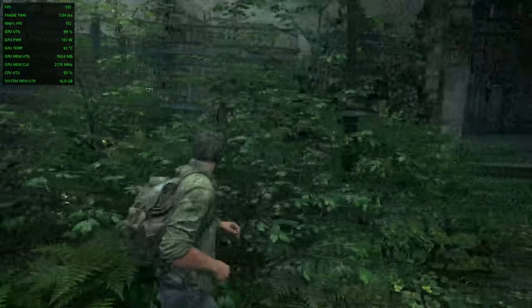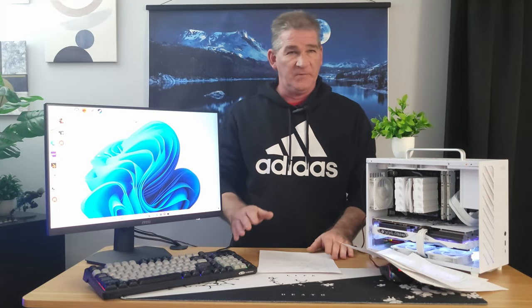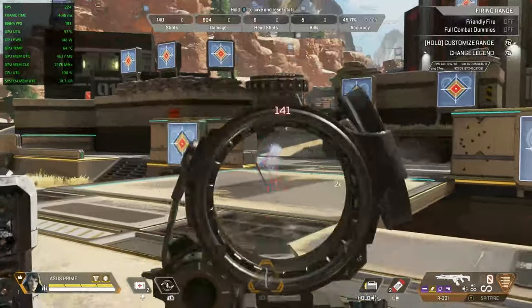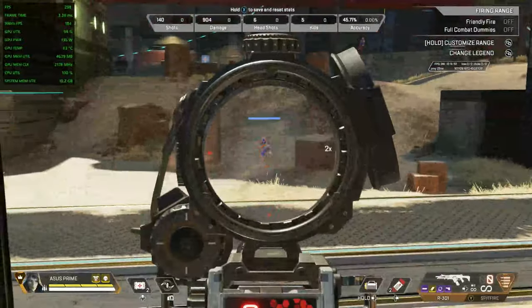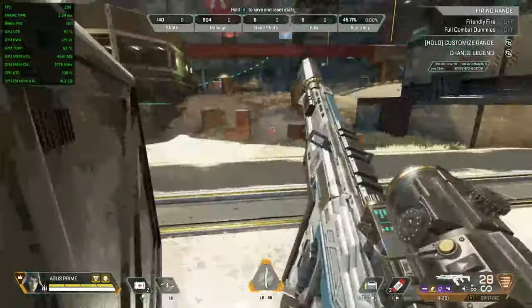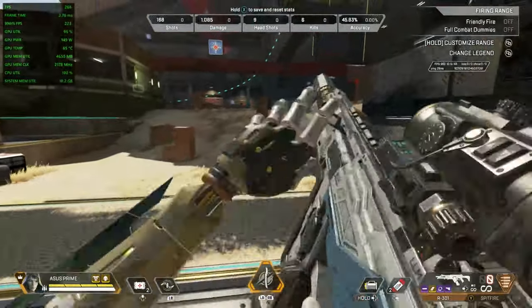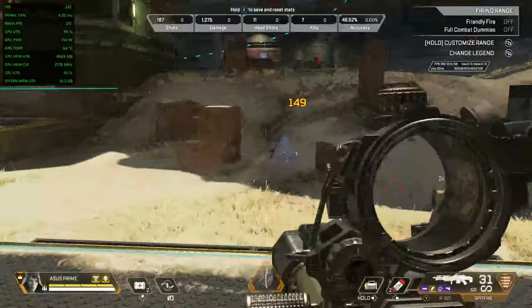Last up, Apex Legends on what I call performance settings — everything set to low. We're averaging well over 250 FPS, at times hitting the cap of 299. Total competitive shooter excellence here. My monitor is only 180Hz, so I'd lock it in at 180Hz and call it a day.